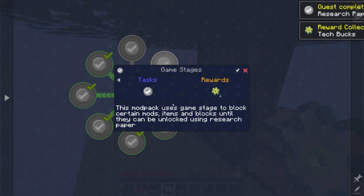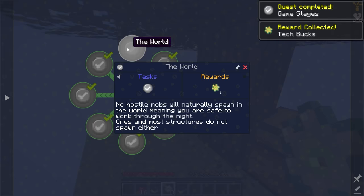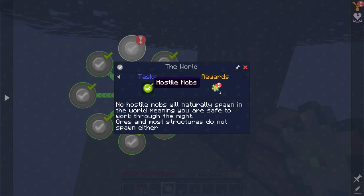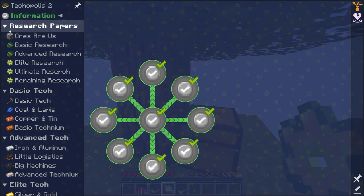This modpack uses game stages to block certain mods, items, and blocks until they can be unlocked using research papers. No hostile mobs will naturally spawn in the world, meaning you are safe to work through the night. Ores and most structures do not spawn either. That is the information quest line.